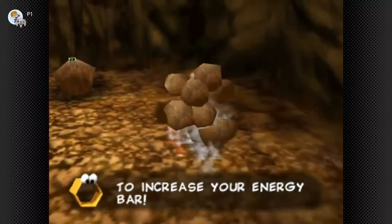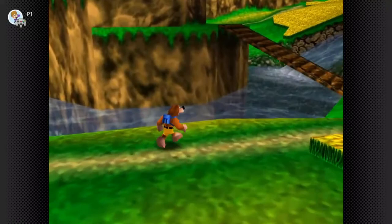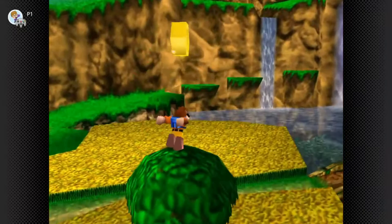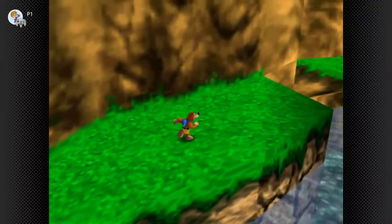Carry on in the direction you were going before you detoured to the vegetable patch and you'll find 4 rocks in the quarry area — use your beak barge on all 4 of them and the honeycomb piece will appear. Jump into the water below Spiral Mountain itself and you'll find a little alcove at the bottom with the third honeycomb piece. The next one can be found by climbing up a tree by Spiral Mountain. The fifth is in the area with all the tree stumps — use your backflip move to access it.